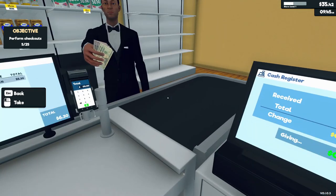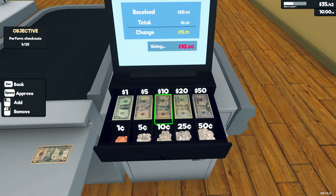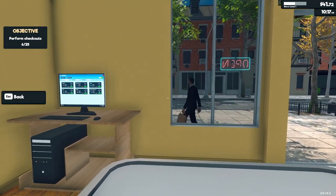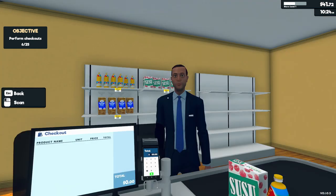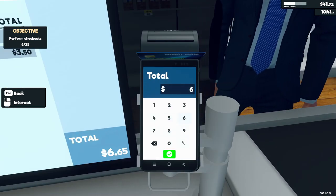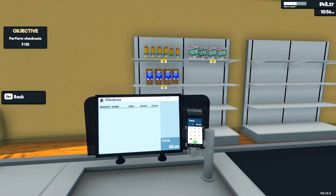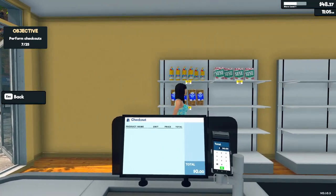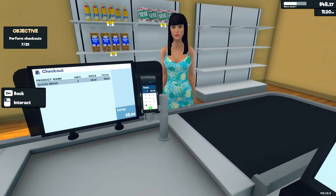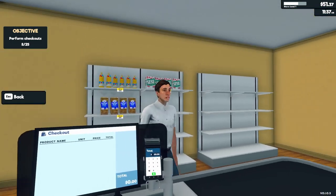How you doing, sir? Let's go, baby — come again, man! Yo, this is sick. How you doing, ma'am? That's three bucks. Come again. Get the fuck out of here — how you doing, man? Damn, that's a lot of oil you're buying. Seven dollars, come again.